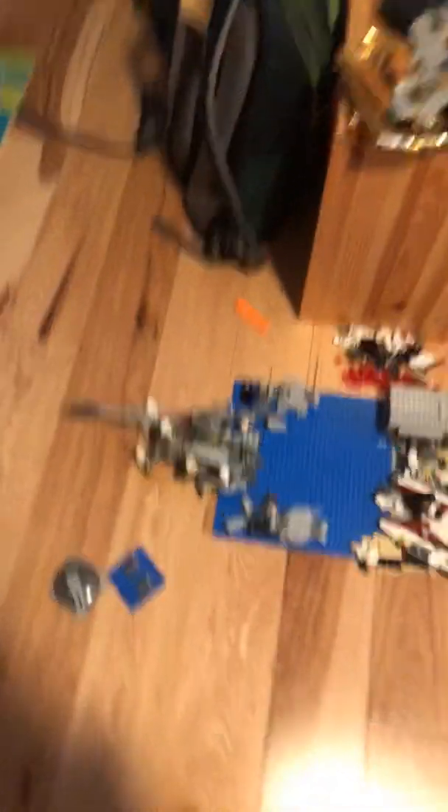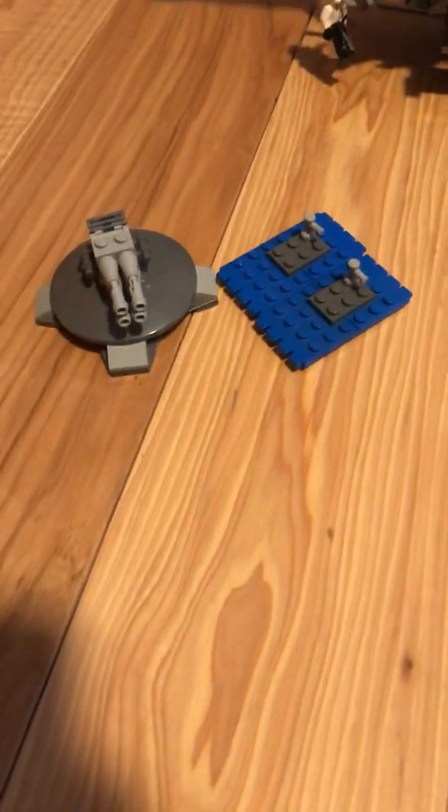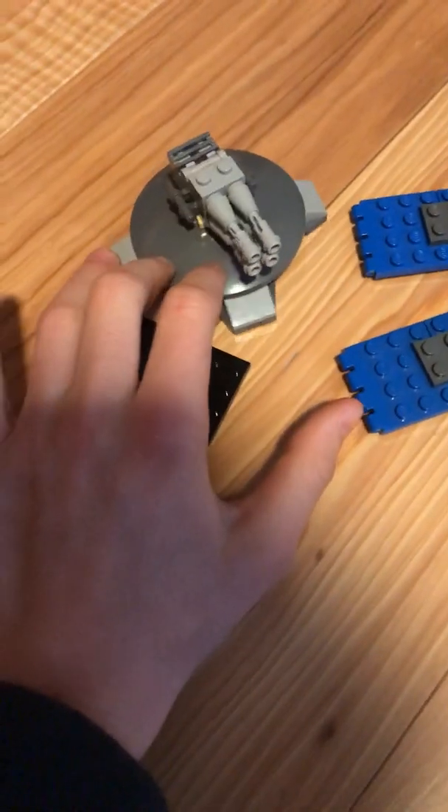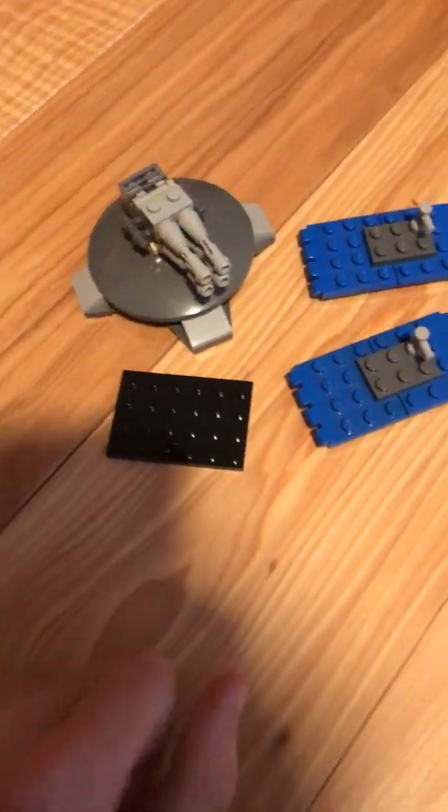So basically, I've already prepared some of the stuff for the next episode right here, and I forgot something. I forgot something for the next episode, so this is all the stuff that's going to be found in the next episode — these two shields, this little turret, and then this shield. Let's start with the Imperial side.